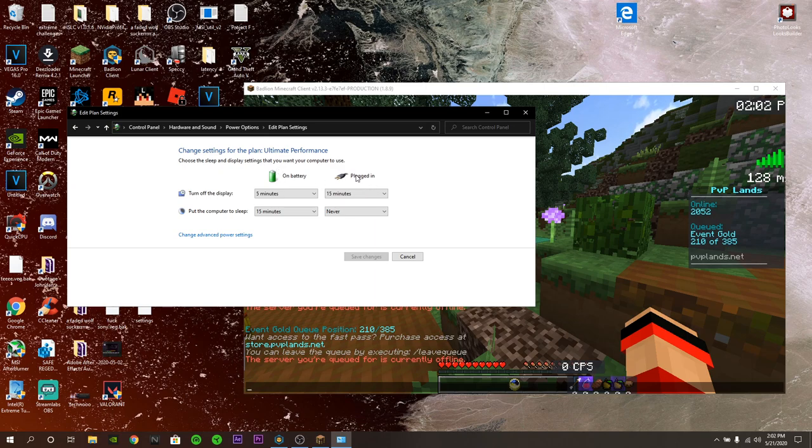If you have a laptop and you're plugged in, make sure 'put computer to sleep' is set to never. The 'turn off display' setting is your choice — if you're not worried about getting kicked, set it to one minute and you'll save a lot of power.